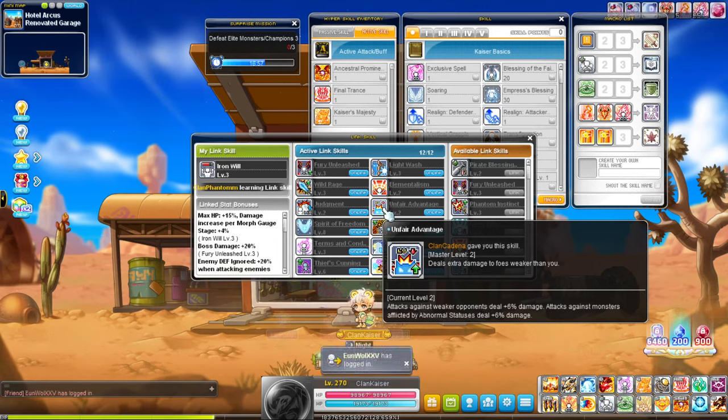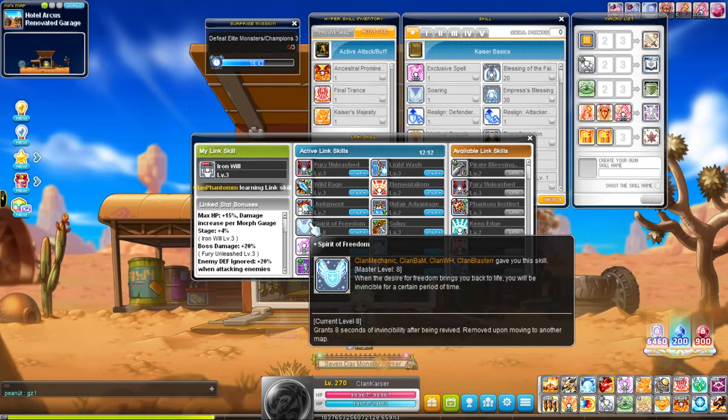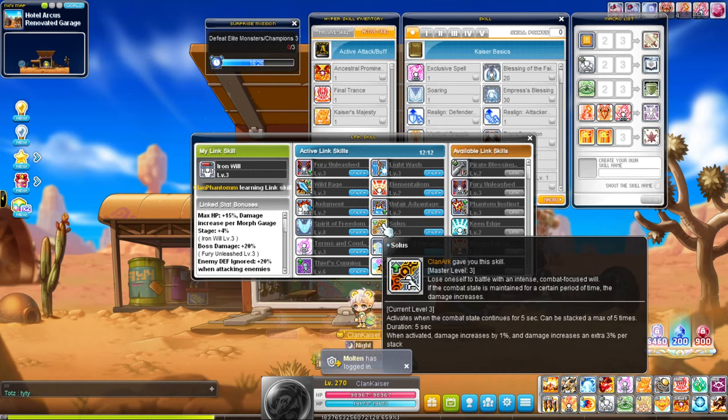Kana and Kinesis for crit damage, Unfair Advantage for classes that inflict statuses — which I think most classes nowadays do inflict some sort of status for their bossing skill, correct me if I'm wrong. Also if you're higher level than the boss it's definitely useful. Spear Freedom is extremely useful, especially if you lag — and if you play MapleStory, you will lag. It prevents the double death from happening so you don't respawn and die right away.